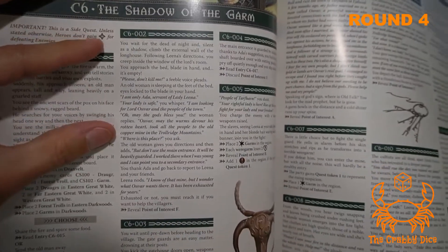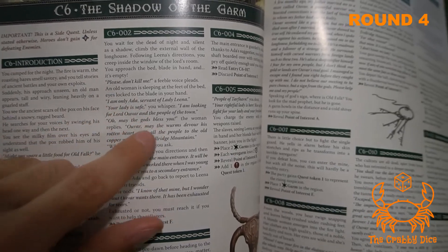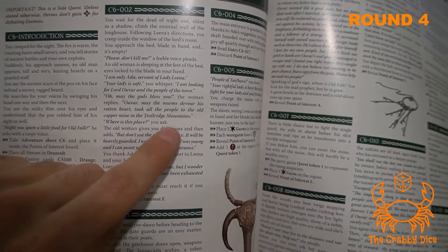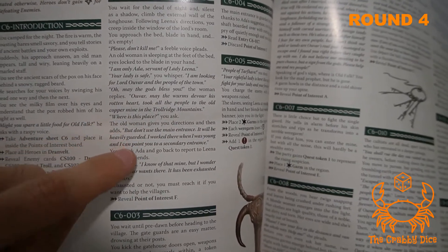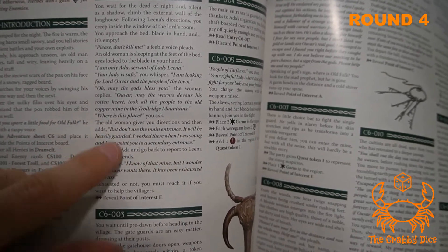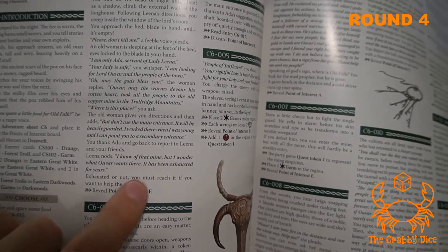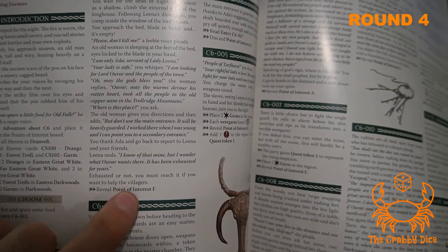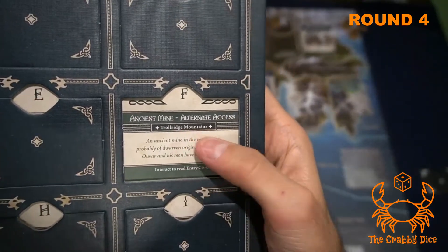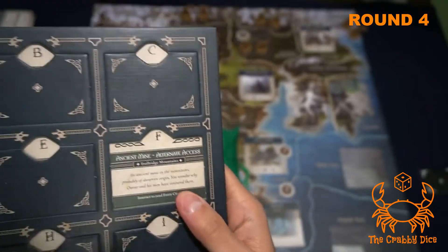Succeeding on the strength test, go to entry 002: you break in silently, approach a bed, about to act — someone says 'please don't kill me.' She's the aid of Lena. She tells you the man took all the people to the Troll Ridge Mountains — a horrible despicable person. You ask where — she says use the secret entrance because the main entrance is heavily guarded. You go tell Lena: 'I know where that place is.' Reveal point of interest F.